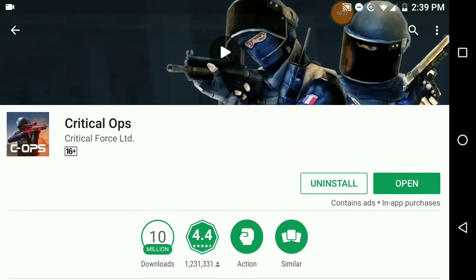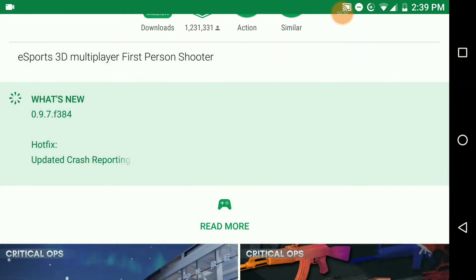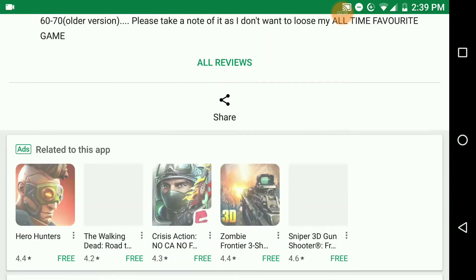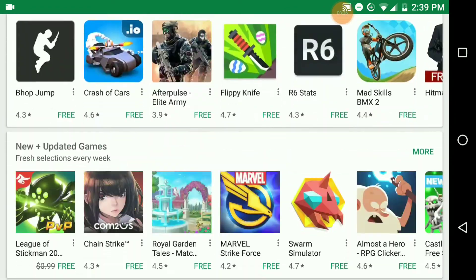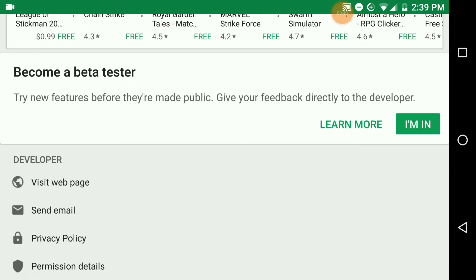This is the Google Play Store, which is available for all Android devices. Just go to Critical Ops real quick — you can see they have the normal updates and everything — but if you want to find the beta version, just go all the way down and you can definitely see this section right here. For Android, this is what you'll see.